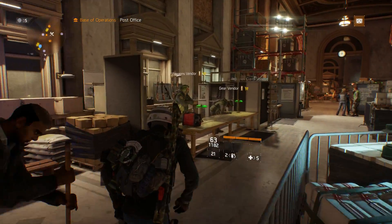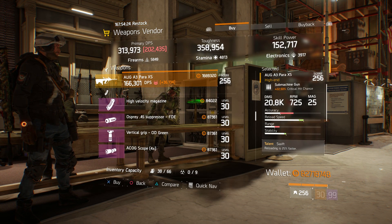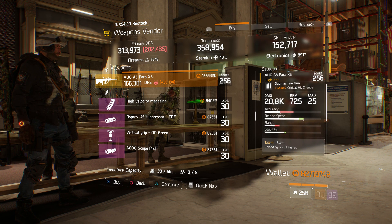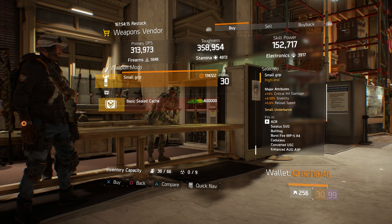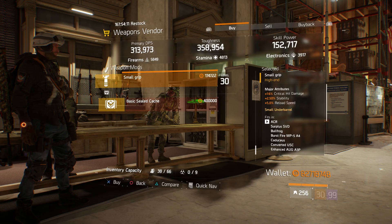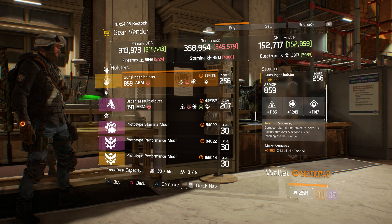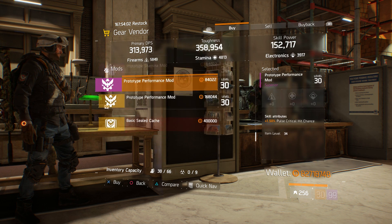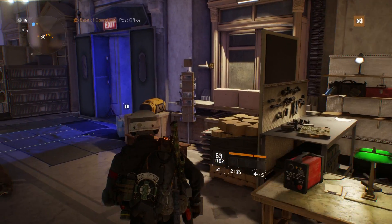Moving to the front weapon vendor, we have an AUG A3 Power XS with Swift, Brutal, and Vicious — not bad at all, pretty decent. We also have a Small Grip with 16% critical hit damage — could be a little higher, but it has stability and reload speed. On the gear vendor side we have a Recovered Gunslinger Holster, and for the performance mod a 3.5% Sticky Bomb damage roll.